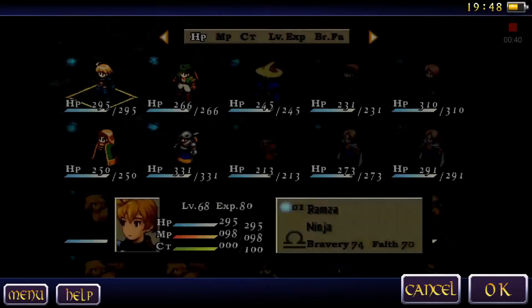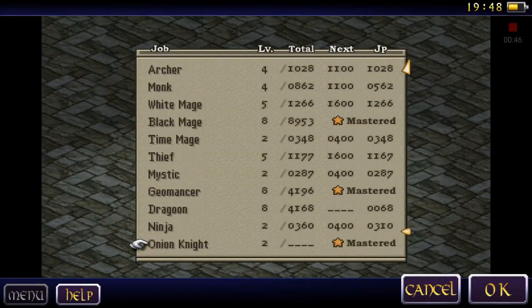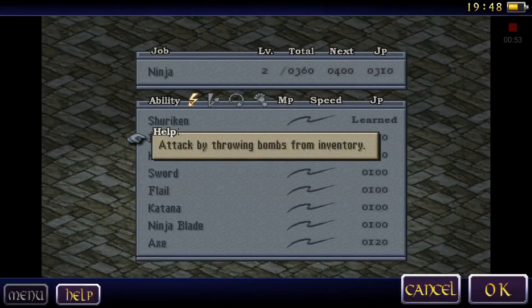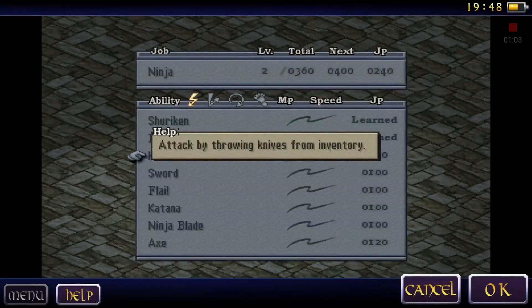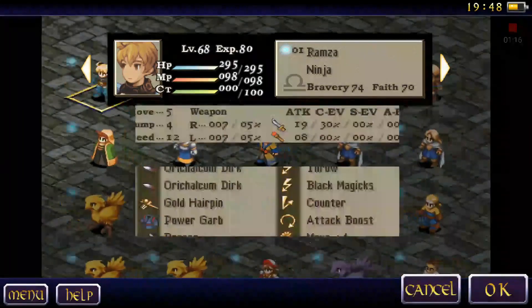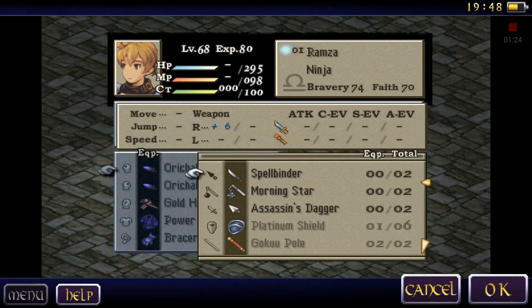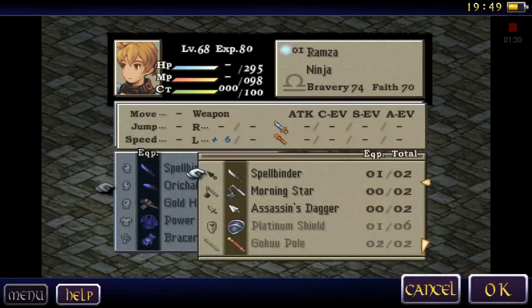I went to my party roster to learn a few abilities. Right now Ramza is a ninja. Bomb — attack by throwing bombs from inventory. Knife — attack by throwing knives from inventory. Sword — attack by throwing swords from inventory. I can throw swords now. I'm gonna go in and equip a Spellbinder and a Morning Star.